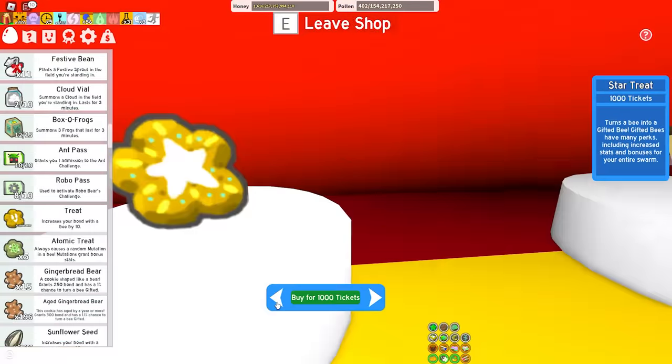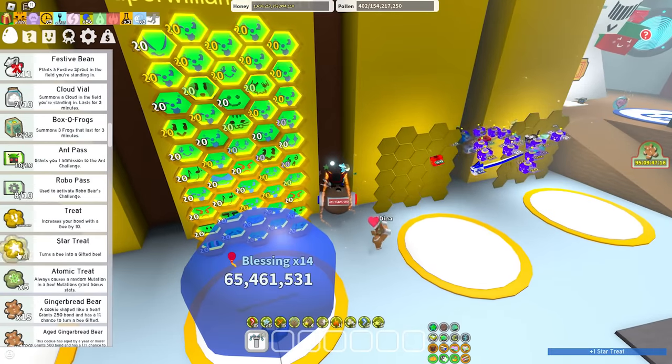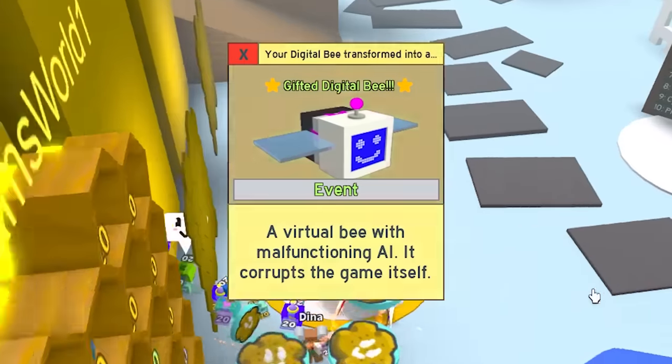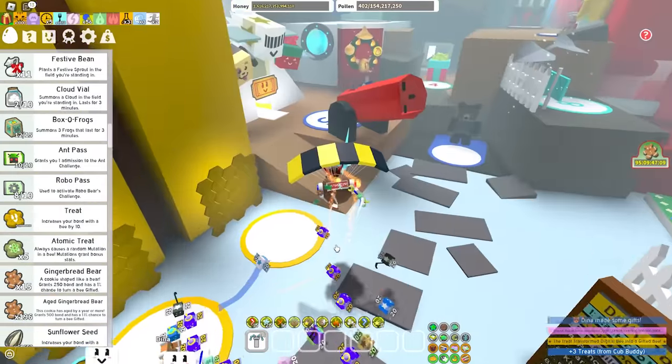Let's go ahead and gift our Digital Bee. Jeez Louise, I want to gift this thing immediately. Digital Bee, come here. 3, 2, 1 - gifted. Beautiful. Now you're like a weird color. Jeez. Alright, let's test out this ability - enough talking about it, I want to see it happen.